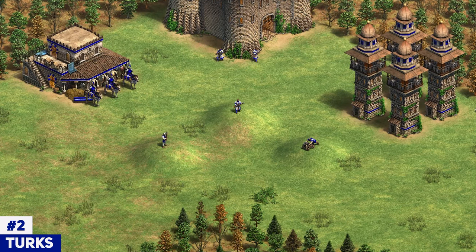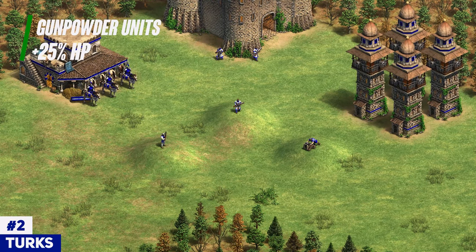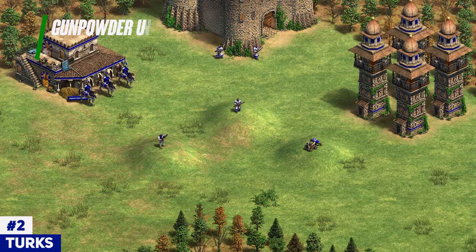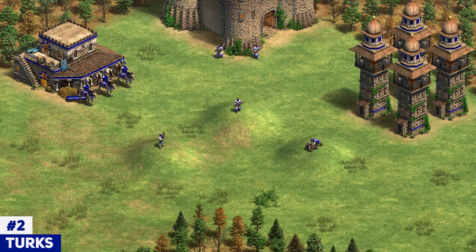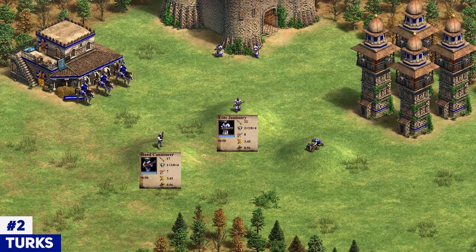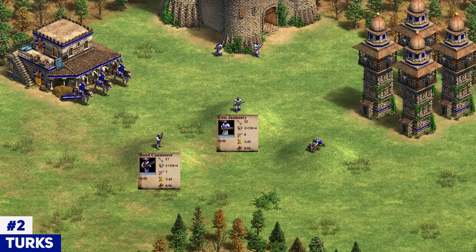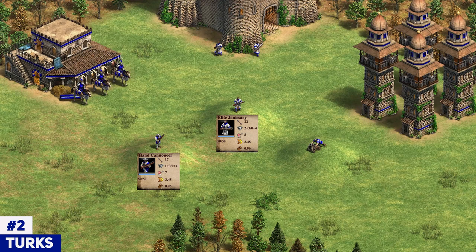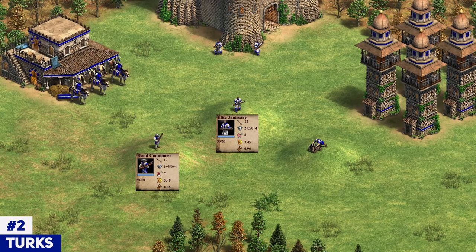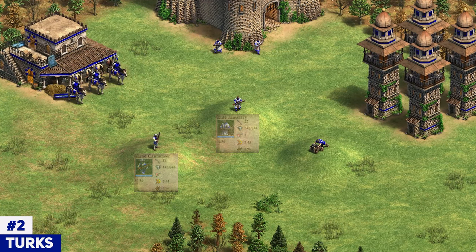The Turks get plus 25% hit points on all their gunpowder units, putting their bombard cannons at 100 HP and giving a nice kick to their hand cannoneer HP as well. They also get a unique unit, the Janissary, which is a gunpowder unit on top of the hand cannoneer. Coming out of the castle, especially the elite version, it has a lot better stats than the regular hand cannoneer. It's definitely worth using their Janissary if you've got the time to create it out of the castle — it is the superior unit in post-imp. Of course, if you cannot afford too many castles, just going for the generic hand cannoneer is completely fine with the Turks.